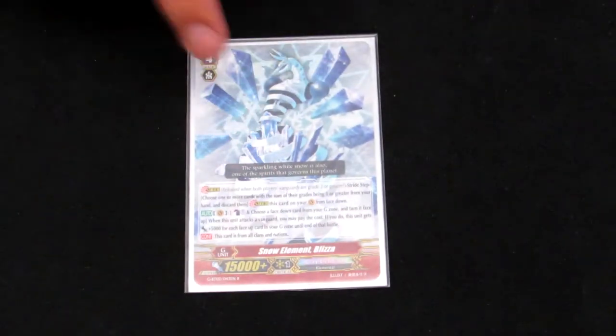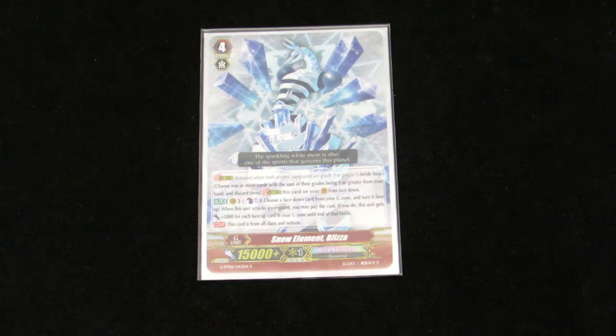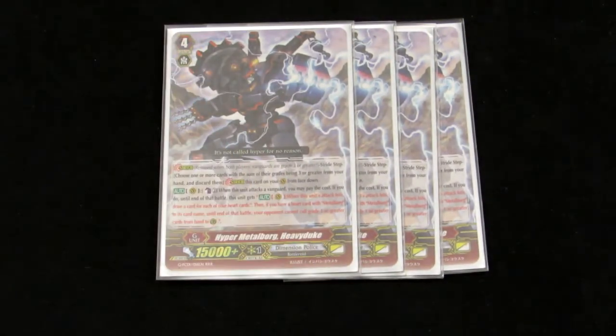Going to our stride — the stride zone is kind of incomplete, but the deck is still competitive. We have one Blizza just for late power pushes if you don't have enough Counter Blast for certain things. And then four Hyper Metal Borg Heavy Duke. His skill is Counter Blast 2 — if you have a Metal Borg heart, your opponent can't guard with Grade 1s or higher, and you get to draw off it. If your unit's in Legion, you draw two, and with Grand Seed you draw three. With a Laurel re-stand on top of that, it's a huge net plus. I've seen a Metal Borg player go from maybe one card in hand to 11 cards in hand in one turn because of re-standing Heavy Duke.